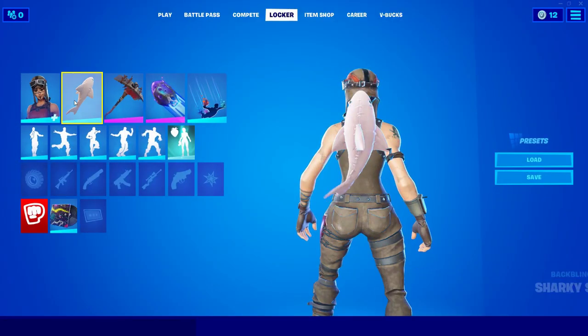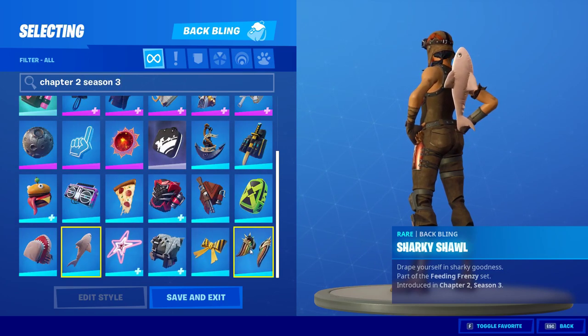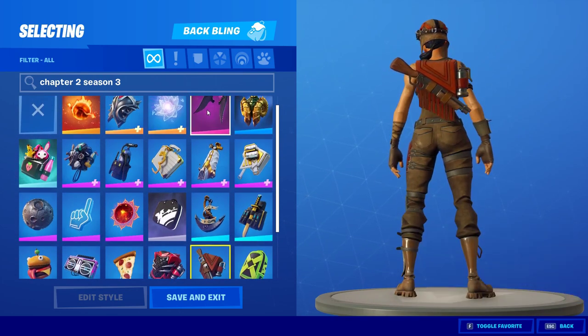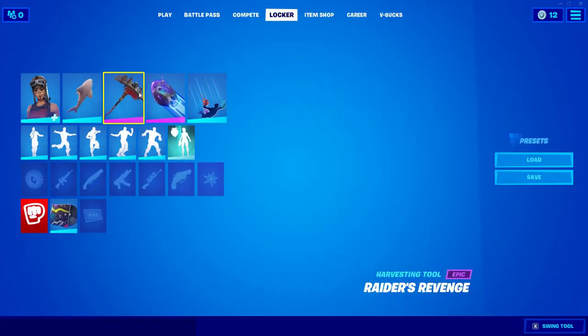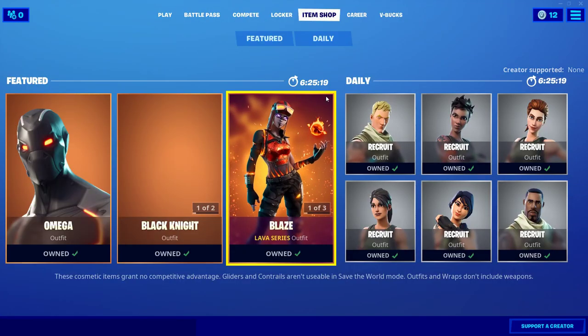Like I said, unreleased skins — it's one of the unreleased back blings. If we go to back blings, here's some unreleased back blings. The pizza one's pretty cool, this one's kind of cool too — it's the wings. Cool stuff, and it's always updated with the new stuff. In the item shop they just have like a new Blaze or whatever.